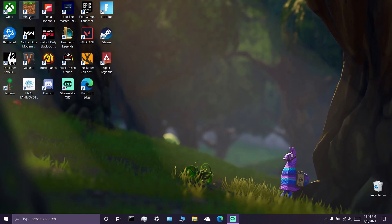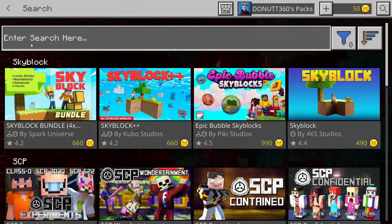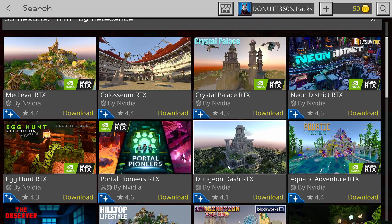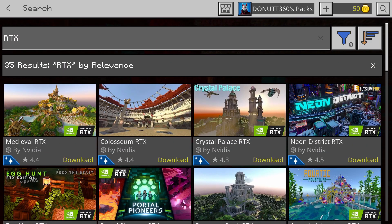Minecraft RTX was announced about a year and a half ago, and for a short time it was in beta, and then it went into closed beta, but nothing changed. Before, you would have to download an RTX world from the marketplace to be able to play and check out your RTX graphics. And even after closed beta, that's still the case. So if we go to our marketplace and search RTX, NVIDIA has created their own RTX worlds for you to play. All these worlds do look really cool, but I was under the impression that I'd be able to create my own worlds with these graphics, and sadly that wasn't the case.